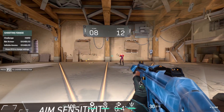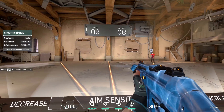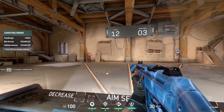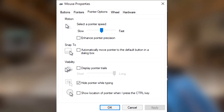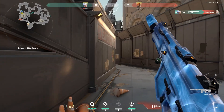Even though there are pros to high DPI, it also has its cons. I was not even able to use the in-game shot because my cursor was moving way too fast, and I simply do not like messing with the Windows pointer speed option in Windows settings. So I decided to go back to 800.